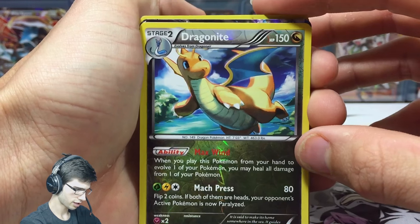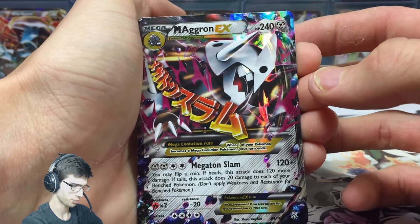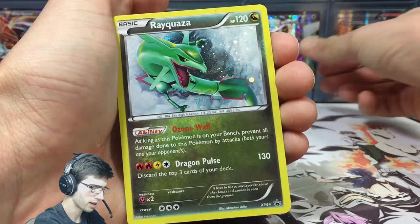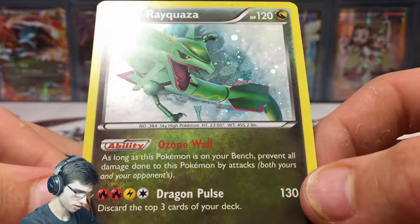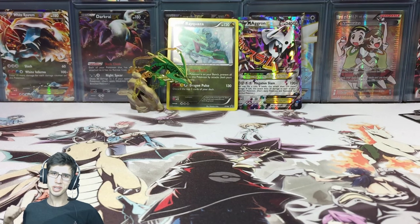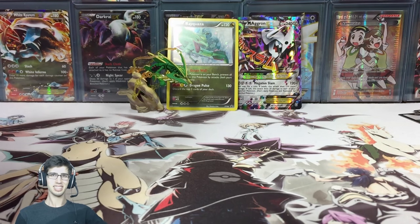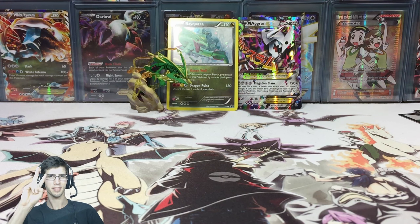Let's do a quick recap to end the video. We have the reverse rare Dragonite, the Mega Aggron EX — pretty sweet — and of course the featured promo Rayquaza, which is definitely some nice art. Let me know in the comments what you think. Drop a like if you enjoyed, subscribe if you're new to my channel, and I'll see you guys in my next opening. Thanks for watching, peace!